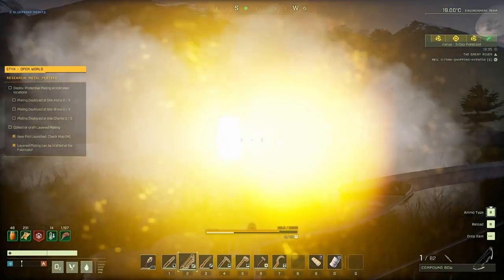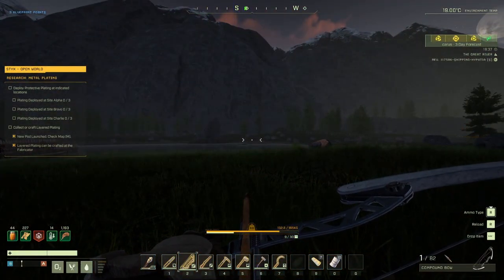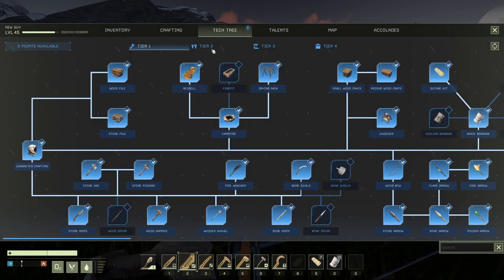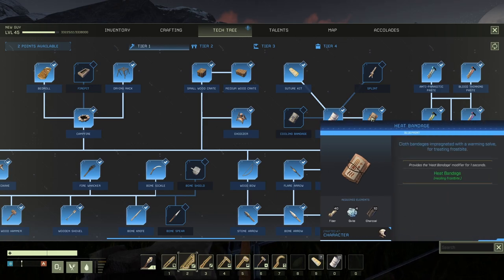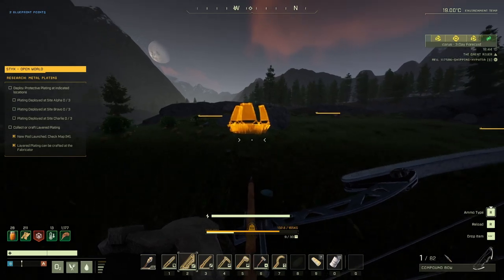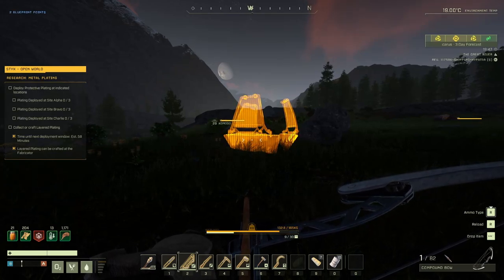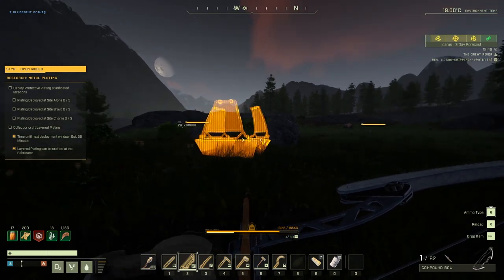I don't get the 'collect or craft' option. This status icon won't go away — a bandage will fix it. Fiber access chart all good. Time until next deployment window: estimated 58 minutes — one hour.